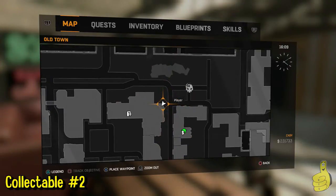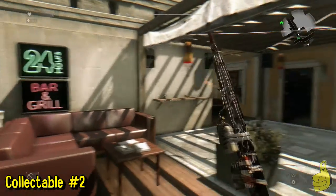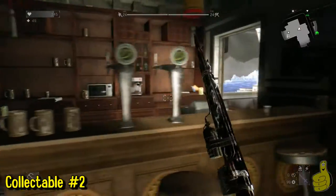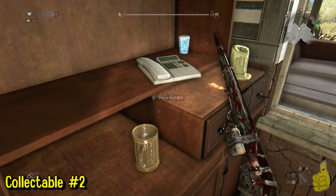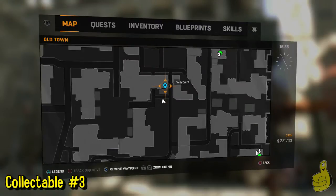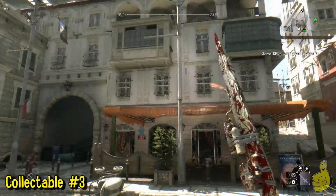Number two was kind of hard to do a clean path on, so there's a little bit of zigzagging back and forth — I apologize for that. The slums were much easier to create a nice route for. This one is near this bar, and right behind the counter is the first voice recording of this game.